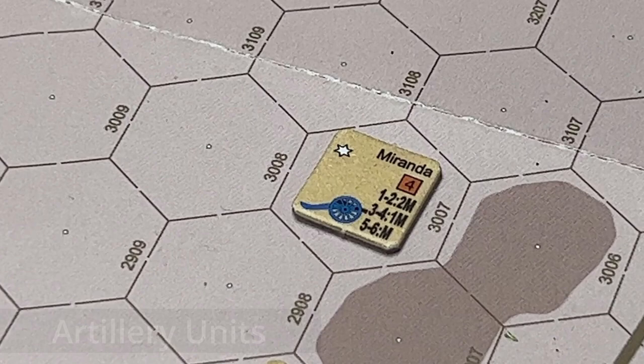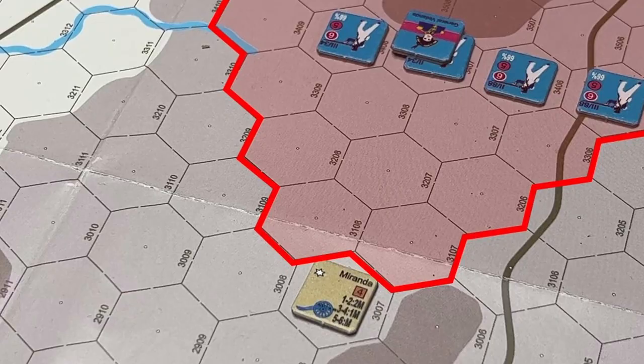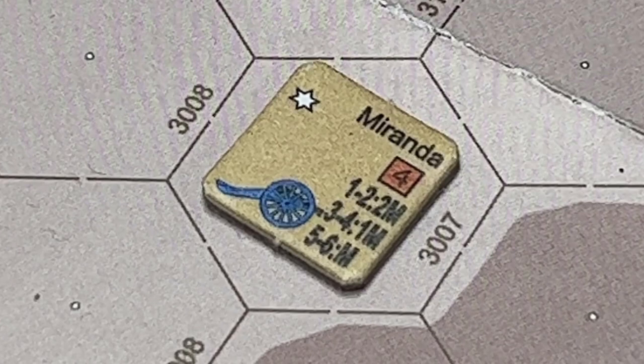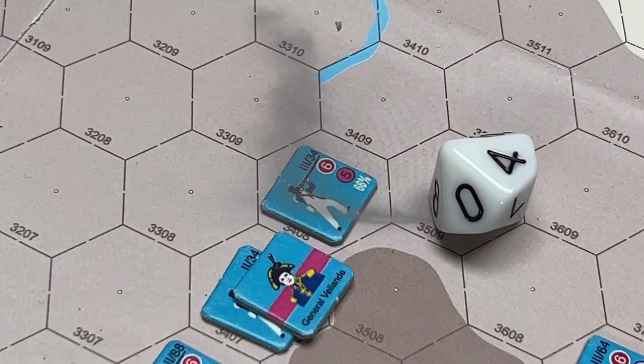In this game, each artillery unit has a field of fire as shown on the counter. The range and effect of fire are shown on the counter. For example, the notation '3-4 1M' means that at a range of three to four hexes, the effect is to cause a morale check on the target unit with a plus one modifier.